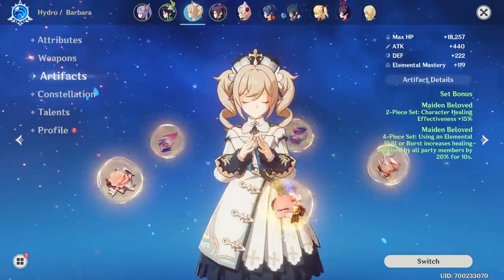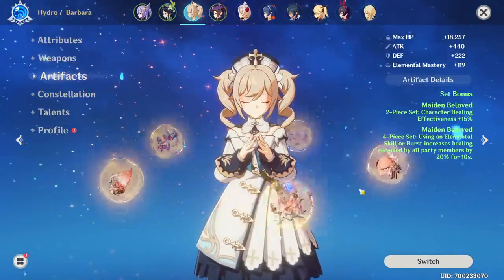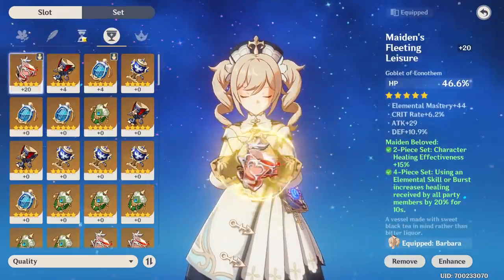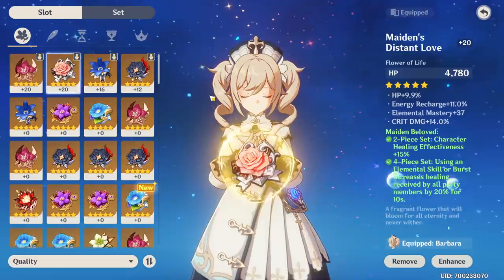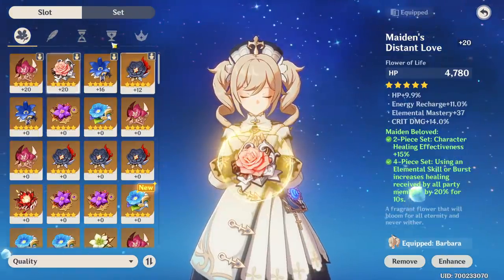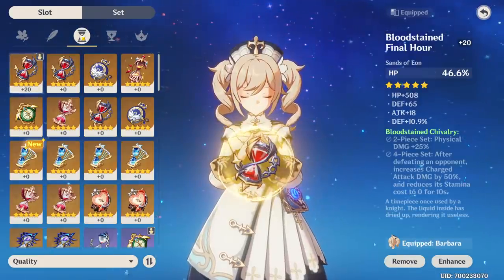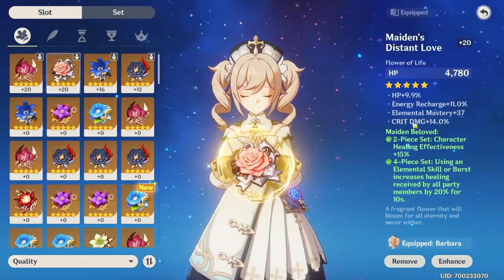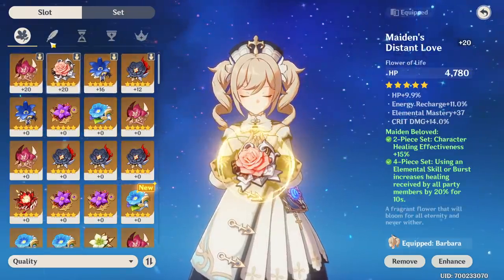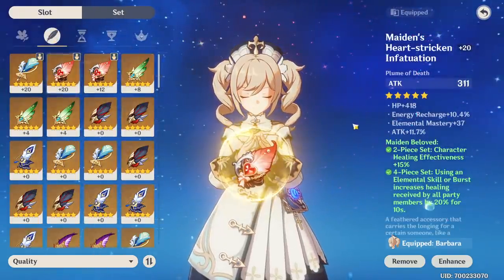As for artifacts, you're going to be hard-pressed to get her to over 30k HP without all plus 20s. We do have HP, HP, HP for the main stats. The substats I was going for were mainly Energy Recharge so she gets her ult a bit faster, and on these three pieces we have flat HP, just to stack as much as possible. On the flower we have 9.9% HP, which I thought was fine, though it rolled into crit damage a lot toward the end.